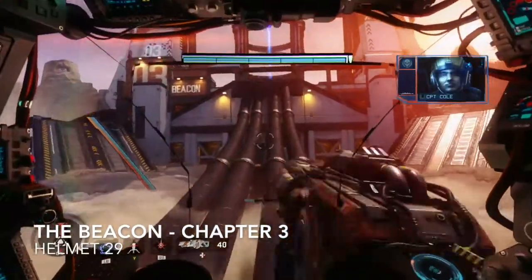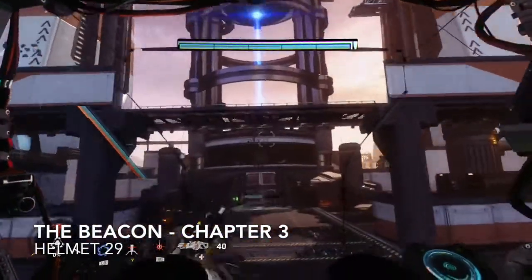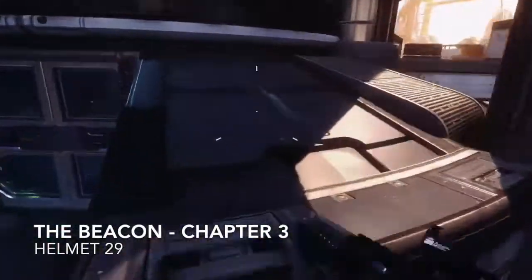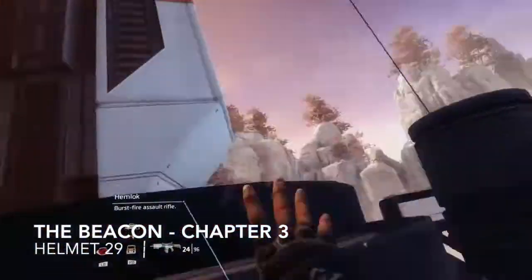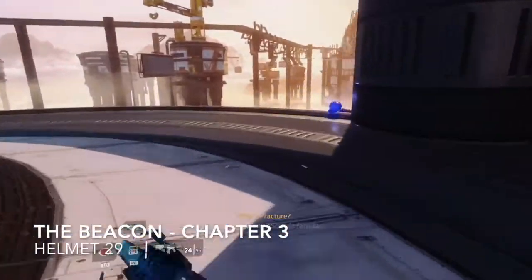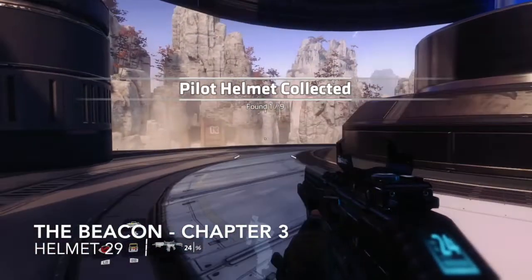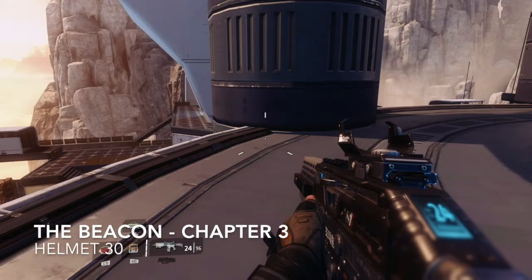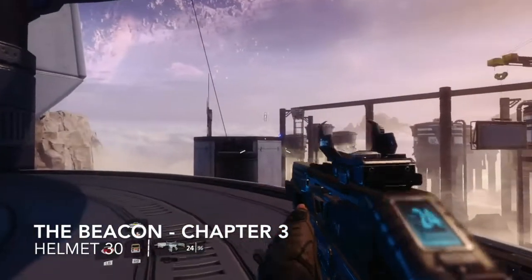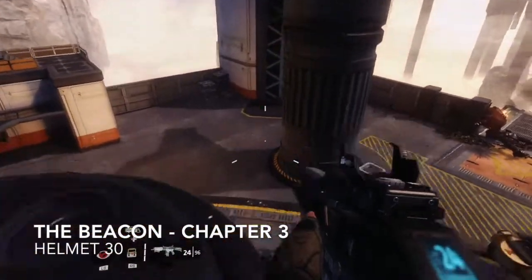Helmets twenty-nine and thirty are pretty close to each other. Run up these pipes that head up to this area — there's a big structure in front with a big blue beam in the middle. Jump out of your Titan and get up onto the roof however you want. The helmet's just tucked away in the corner — number twenty-nine. Number thirty is very, very close — just over there. Use some double jumping to go grab that one.